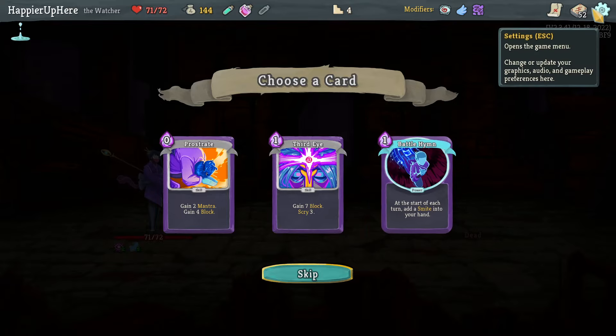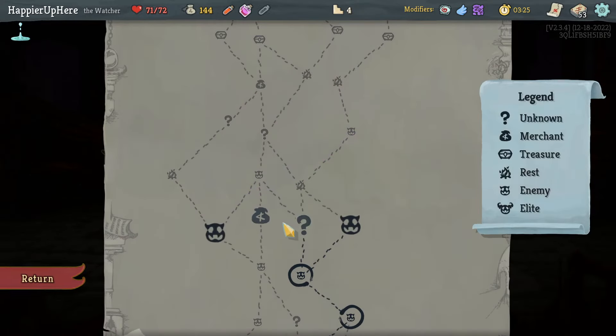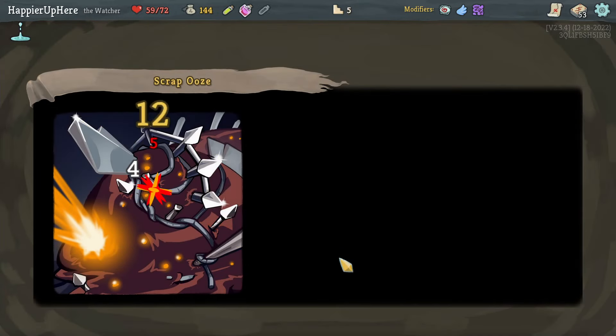Got a Weakness potion. Third Eye, Battle Hymn, Prostrate. A second Battle Hymn might be a little too much. How many Prostrates do I have? Just one. I think I'd rather take a second Prostrate.